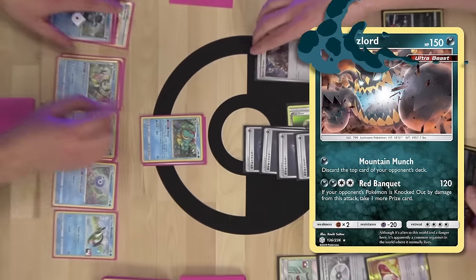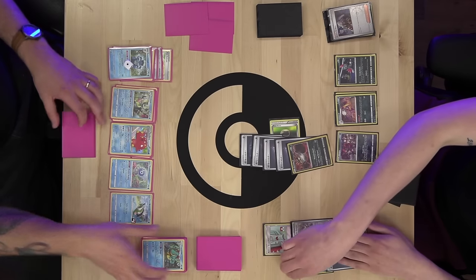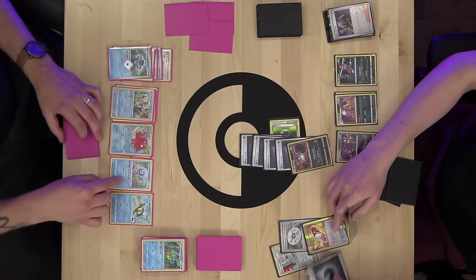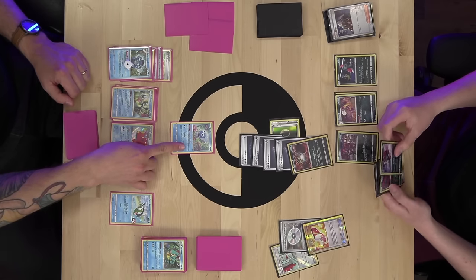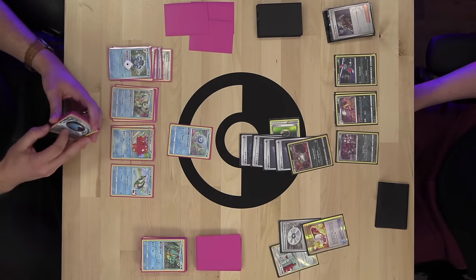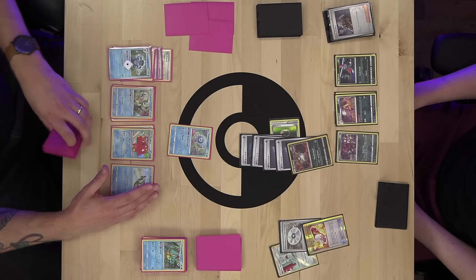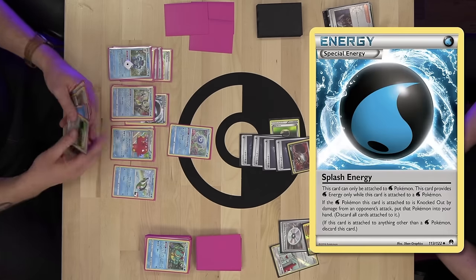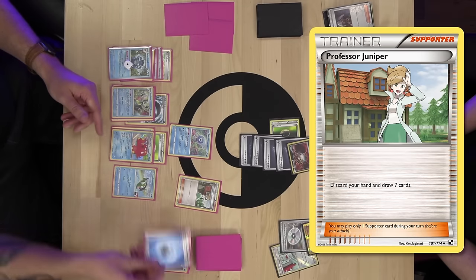Alex uses Trade, discarding Evolution Incense, looking for Sneasel — which he gets, since Weavile is one of the few things that can knock out Seismitoad in one hit. He plays Ultra Ball, discarding cards he doesn't immediately need, to search for Sneasel. Boss's Orders pulls up the Croconaw. Red Banquet for the knockout, taking two prize cards. Alex takes Galarian Moltres and a Dark Energy out of his prizes.